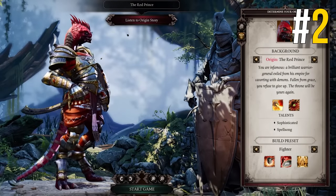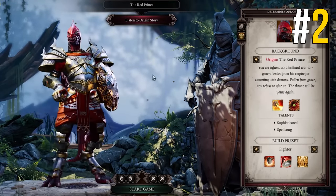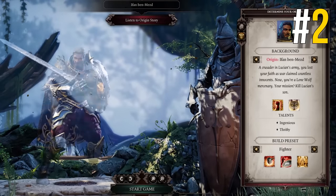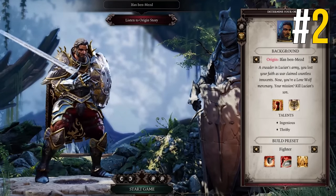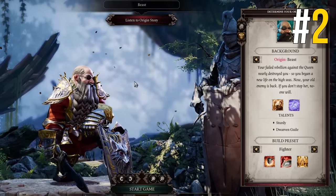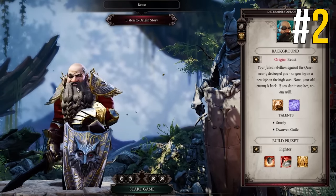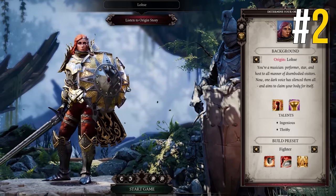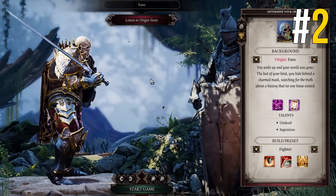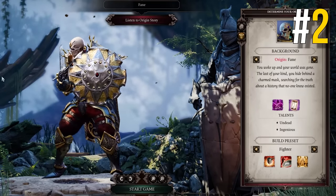Each origin character in the game — the pre-made characters with a backstory you can choose from instead of creating your own — has a fully fleshed out questline that unlocks as you progress. Not only are these quests some of the best in the game, but if you complete your character's origin quest in its entirety, they act more friendly to you and are more willing to help you in your main quest later. There are six origin characters, so if you pick one yourself and three companions, you get access to four amazing questlines throughout the game. It really pays to side quest.